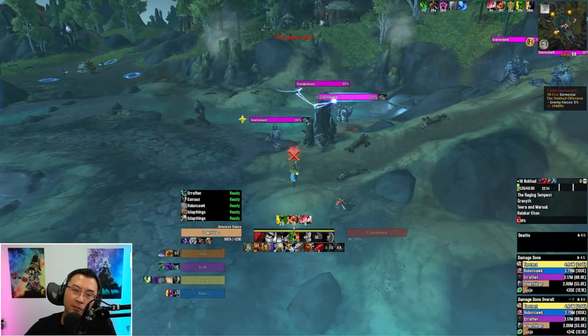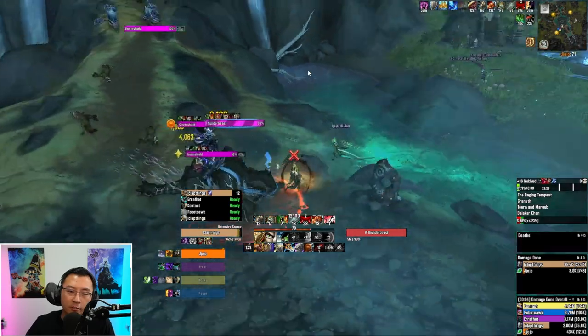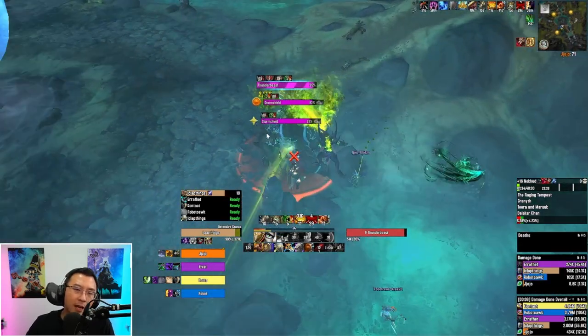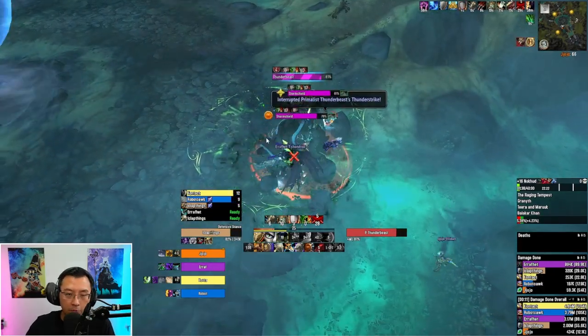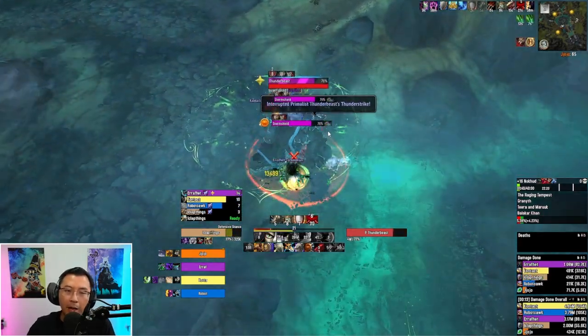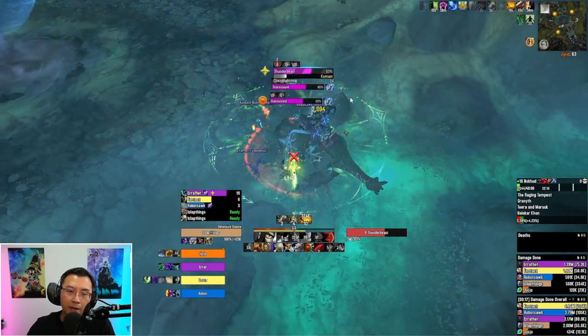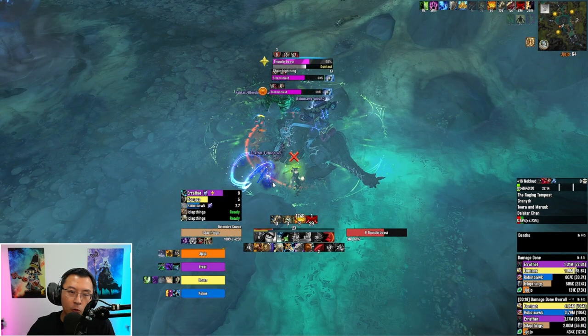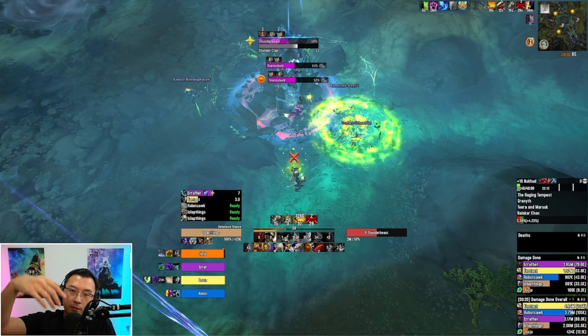As a melee, note that arc blades do a cleave on the tank. On Fortified these packs are dangerous — kick as much as you can. Those little tiny elementals have zero health but have a shield; just break the shield and they die. The Thunder Beast's Thunder Strike frags on Fortified — you need a kick rotation on it. The Thunder Beast also does chain lightning: the moment you have chain lightning on you, run out from the party or you chain damage across the whole group.